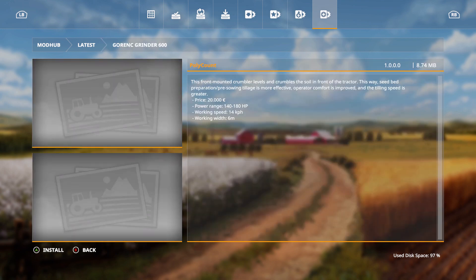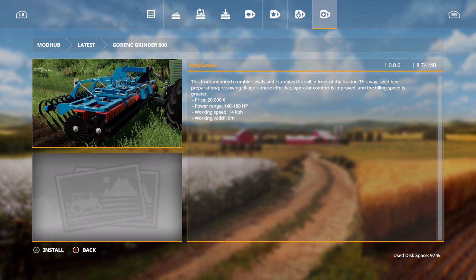This front-mounted crumbler levels and crumbles the soil in front of the tractor. This way, seed bed preparation and pre-sowing tillage is more effective, operator comfort is improved, and tilling speed is greater. Price is 20,000 euros, power range 140 to 180 horsepower, working speed 14 kilometers per hour, working width 6 meters.